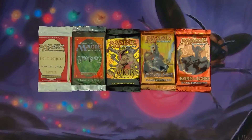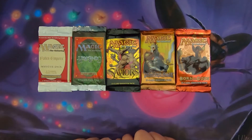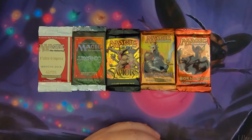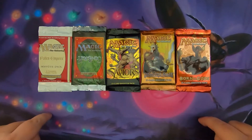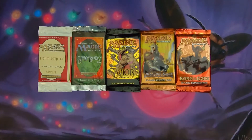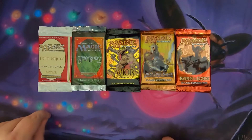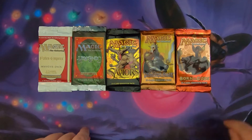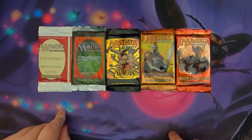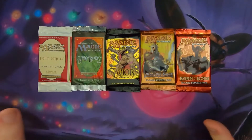What we're doing, if you're unfamiliar, is a bit of a giveaway like we do with most of our Monday series. We're asking you to leave a comment below and let us know which set you think will have the criteria that follows. This week, voters had to pick the set with the highest cost mono-black creature — we're talking highest converted mana cost. Only creatures, not sorceries or other spells.